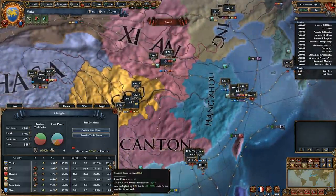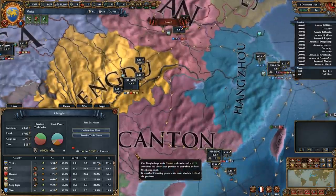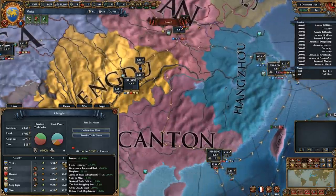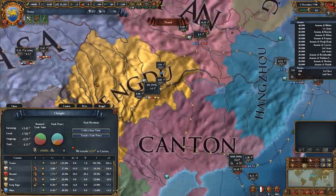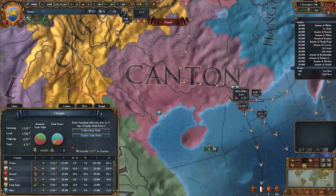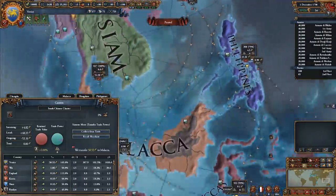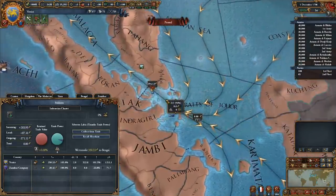The trading system is one of the most daunting parts of the game to newcomers because there are so many moving parts. It's easy to get overwhelmed, and I know plenty of people who have dozens of hours in EU4 who only have a rough idea of how it works. However, it's actually pretty simple if broken down into its basic parts. When you do understand it, you can reap in massive piles of cash.